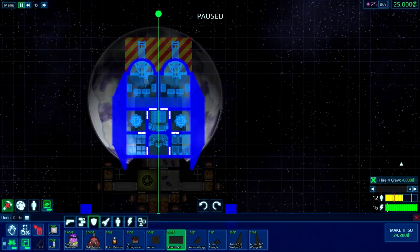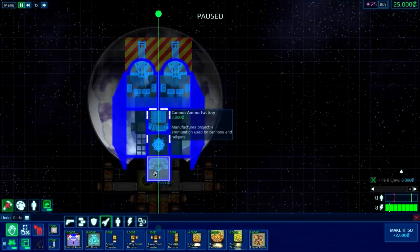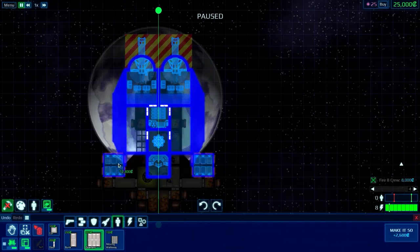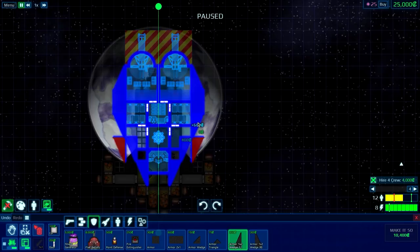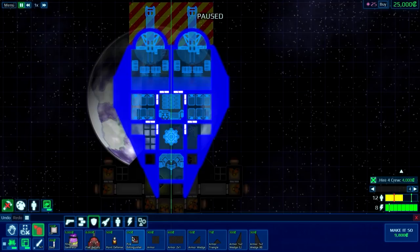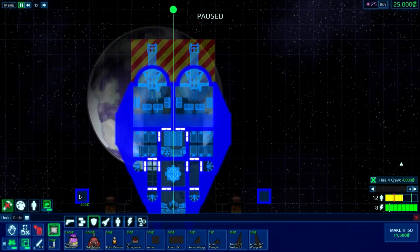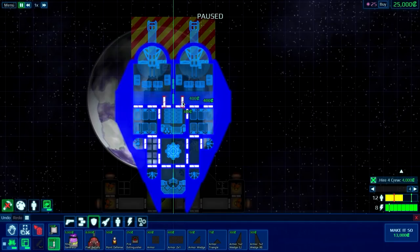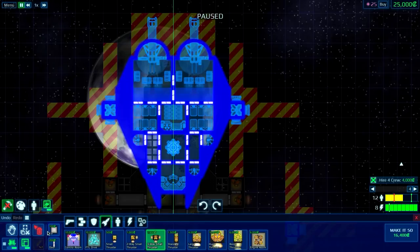Do I have any money for thrusters? I can get one. Let's move you down — I only need you for this. I don't normally build while I'm alive because there's too much pressure on me. I don't really care where I place it. I'm not gonna worry about defensive items and all that.